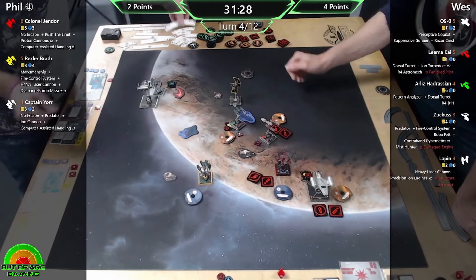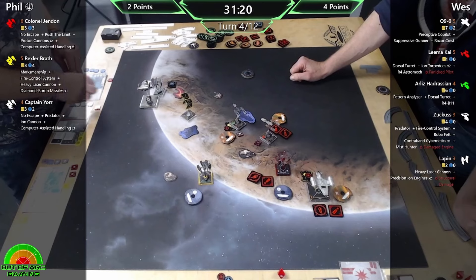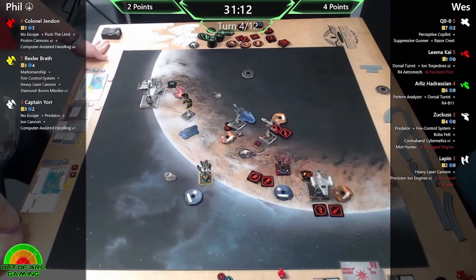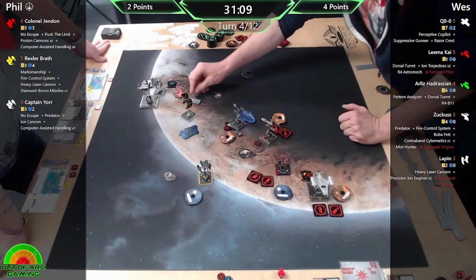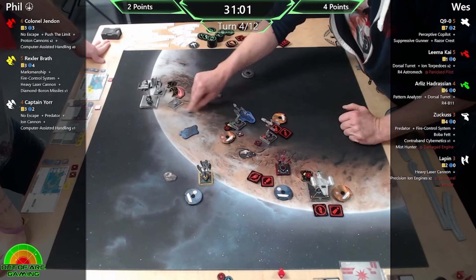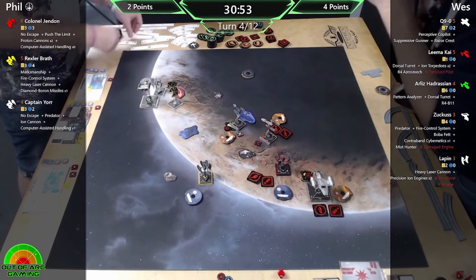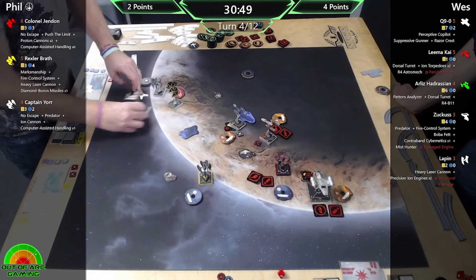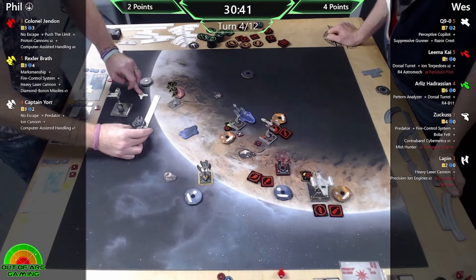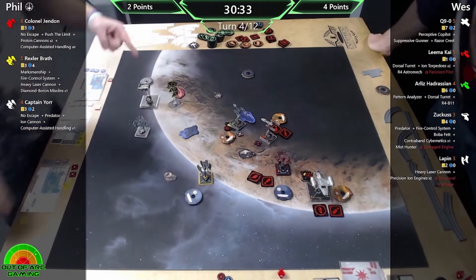One forward bump. Lapin is probably anticipating the four K-turn more than the bank. Barrel rolling maybe - trying to stop a sharp turn. One and two are red so he doesn't necessarily know how fast you'll go. I think that's a good spot. It does potentially give you the option to barrel roll out of the arc. I could barrel down but all I'd gain is Predator - I want to see if I can take out Zuckus.